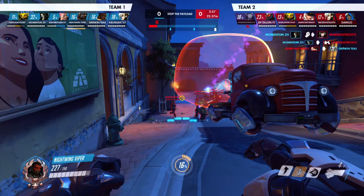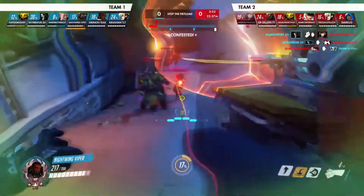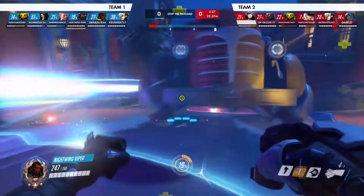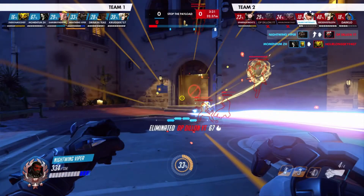We're already a tank ahead because our Reaper killed their D.Va. This team was really good — they were communicating and using their abilities well. Most of them should be at least higher in gold if not low platinum. I'm looking to engage here but I get sucked back — I have to watch out for that. I'm waiting for seismic slam. Orisa's dead. I find a kill, but right there I used all my abilities, so now I have to try to escape by just running.